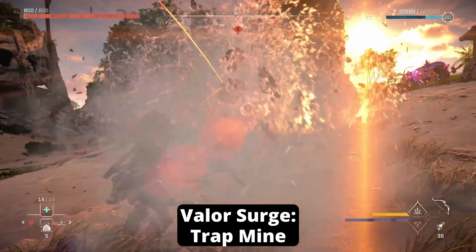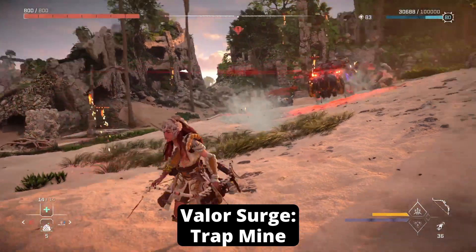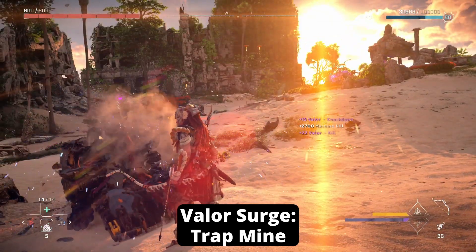The Valor Surge is Trap Mines. You equip a throwable mine, which will split up into multiple explosive traps. Once you have it maxed out, you will have up to 10 traps that will deploy, and each one will do 450 damage.